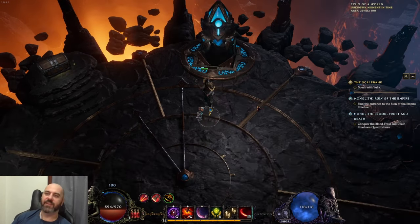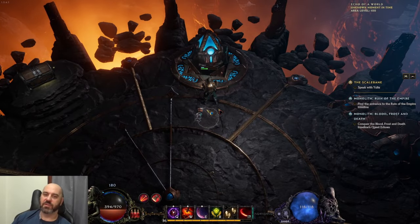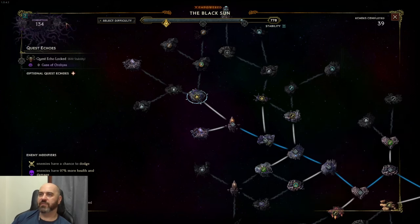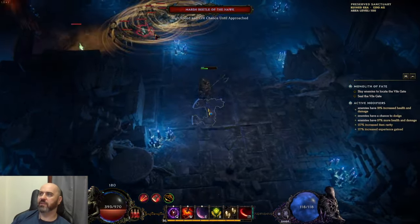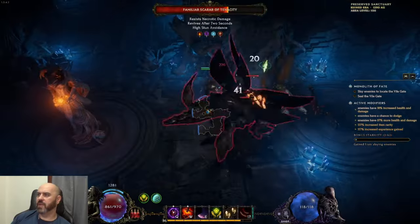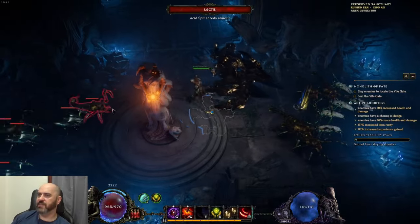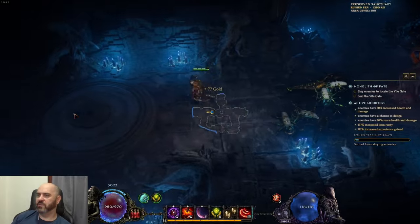Today we're going to be doing a quick video on a new build. We're going to be doing Forge Guard Rive Healing Hands — a pretty straightforward build similar to the Healing Hands Paladin build. We're at 134 corruption right now, at level 88-89. I'll have a link to the build and the current character down in the comments, and we'll get to creating a build guide once we've figured out exactly how we want this build to operate. But in the meantime, we'll do this 134 corruption.